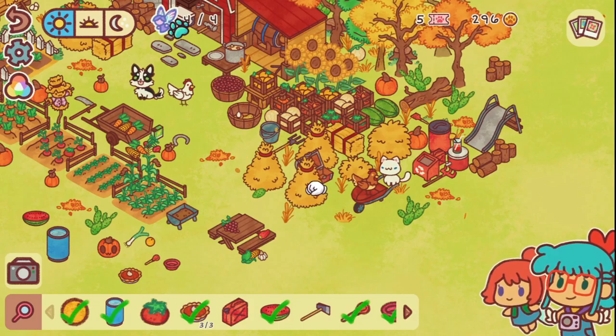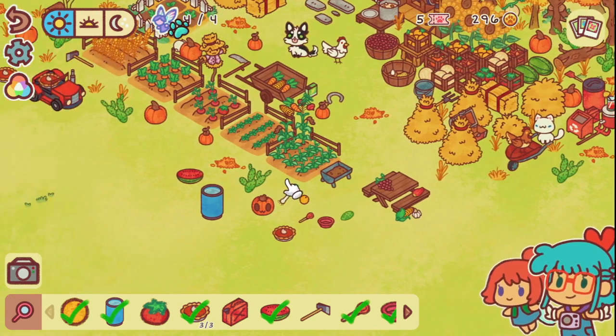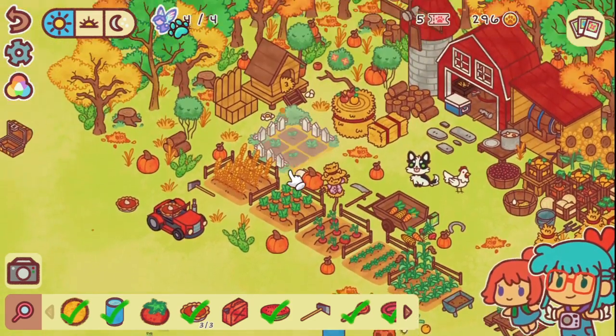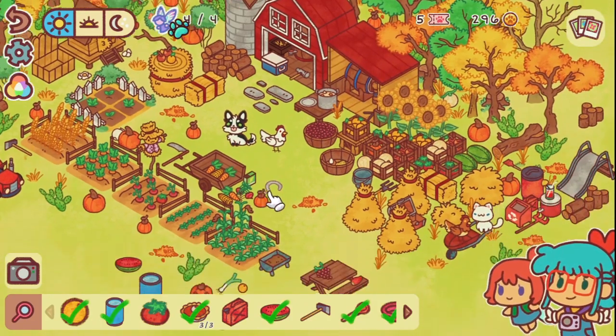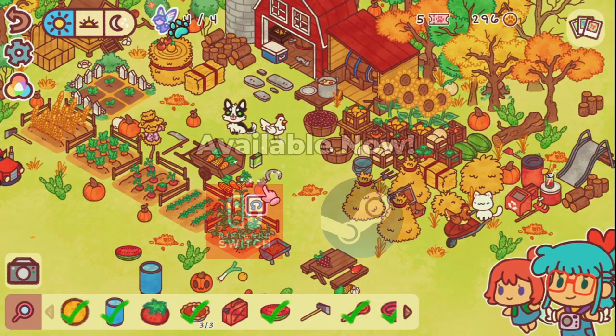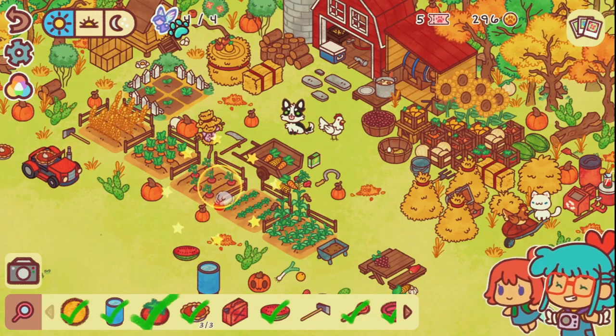Overall, I put about 4 hours in with main game completion and getting all the gacha items, and I enjoyed every second of it. I've never played an object-finding video game before, and if all of them were like Hidden in My Paradise, I'd be more inclined to play more of them. This game is already out and currently available on Steam and Nintendo Switch, and I highly suggest checking it out.